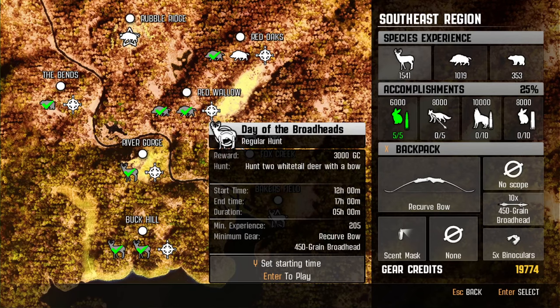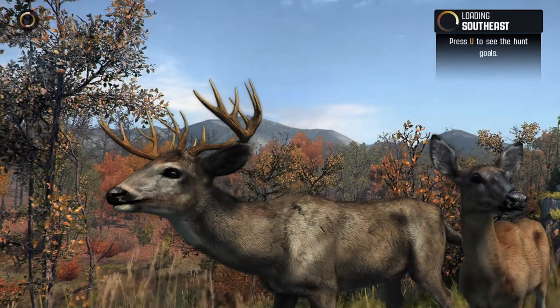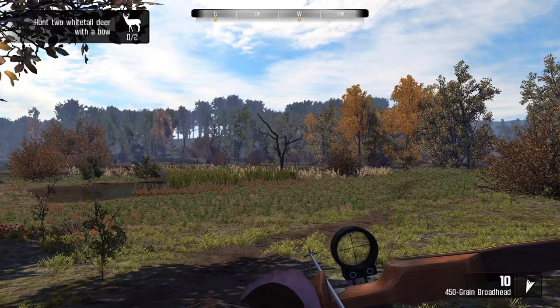So we're going to go to Fox Creek, and we need two white-tailed deer. It's not very specific. We have five hours to do it. Shouldn't be too bad, as long as it's not really challenging to hunt.